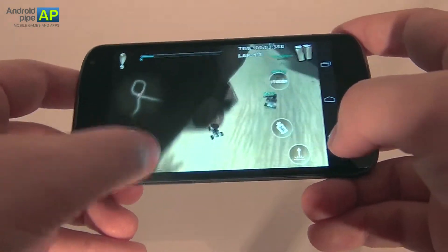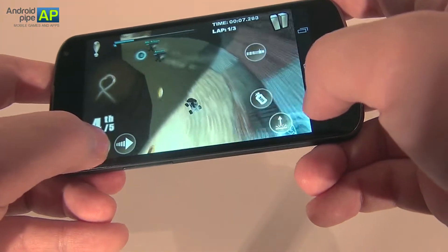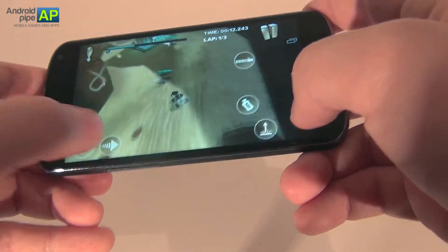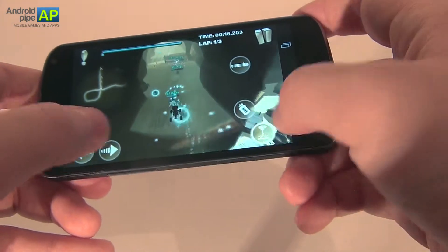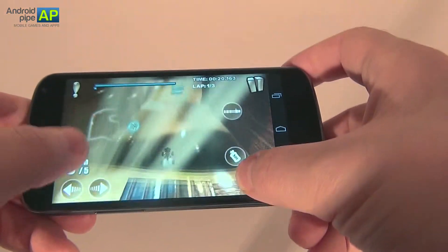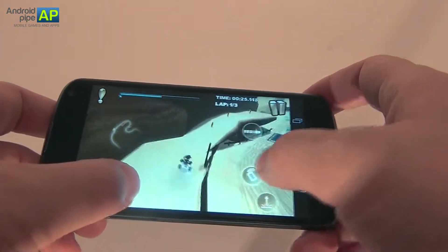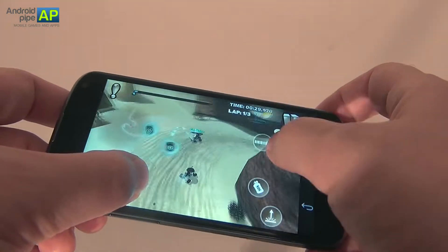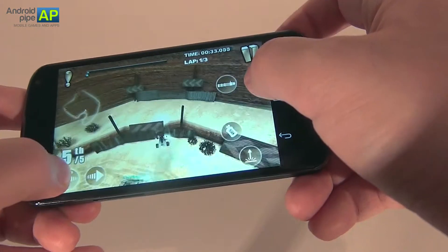You can change the direction with these two arrows on the left side of the screen, or you can go with the accelerometer — I frankly prefer the buttons. You have to be careful not to fall in that hole. You also have these blue energy pads that you can access, and on the right side of the screen there is a jump button that I just pressed. And then there is a nitrous button, and finally a shooting button for a machine gun that has a pretty annoying sound if you ask me.